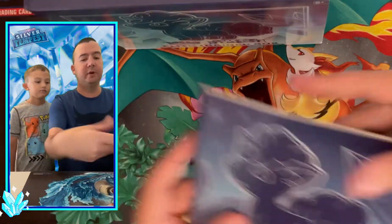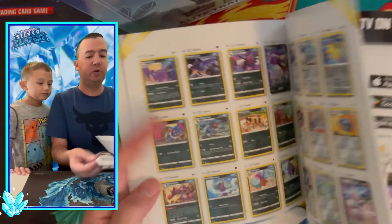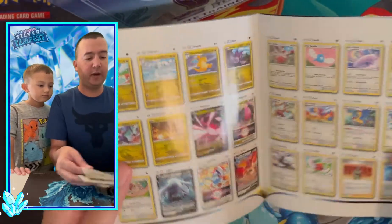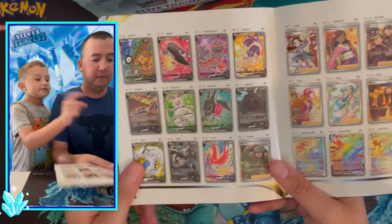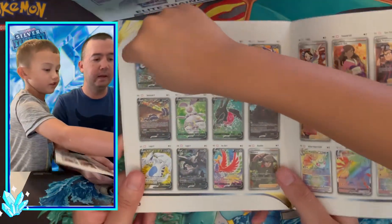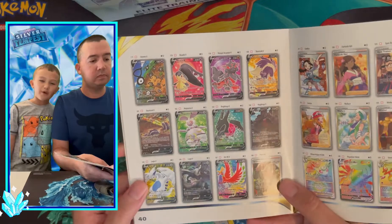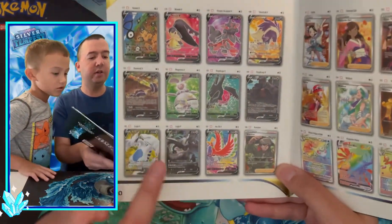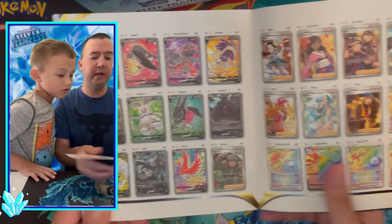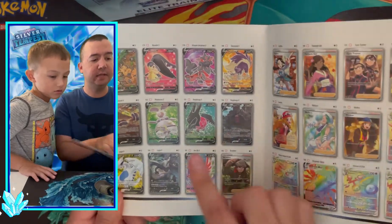Let's look at the booklet first — we always like to go to the back and see what great cards we can pull from the set. The Unknown would be cool to get since there hasn't been a lot of it. Obviously the best card in the set is the alternate art Lugia, and the Skuntank is really nice too.